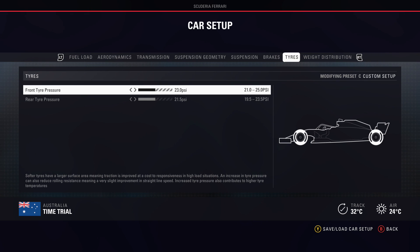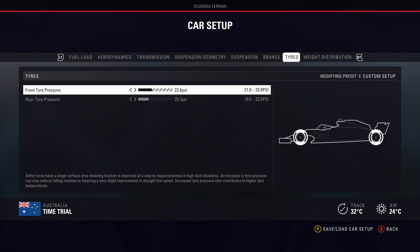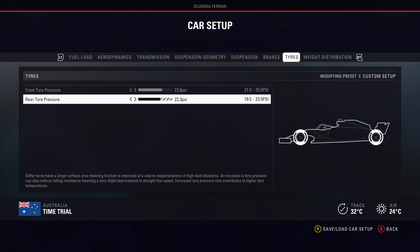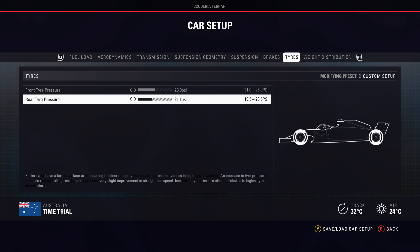Moving on to tyre pressures: normally you don't play around with this too much, but the best setting for longer races is to lower the pressures by one or two clicks, and normally have the front tyre pressures just a little bit higher than the rears. The rears will naturally overheat more because they're doing all the work and inducing wheel spin. For time trial and qualifying you can run higher tyre pressures, but for the race it's best to leave it in the middle and lower the rear tyre pressure by one.